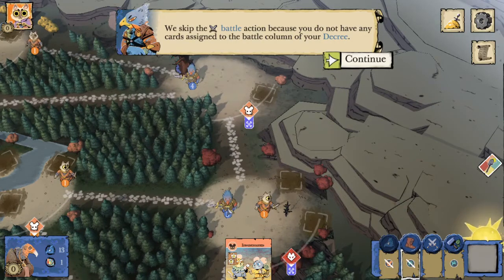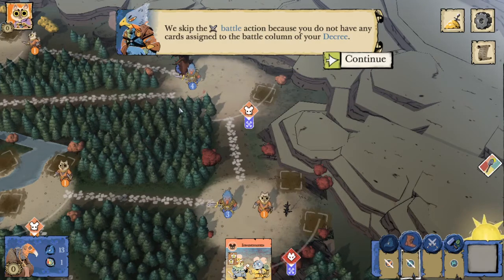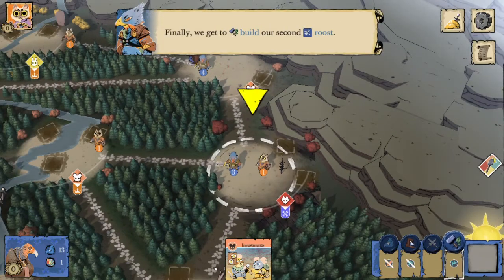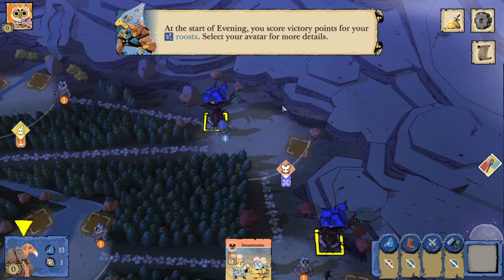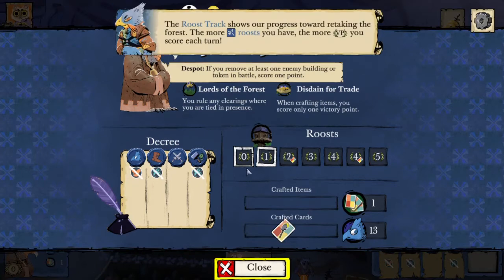One thing to note is if the Marquis had an ambush, it would reduce our number of hits down to one. So if you suspected they had an ambush, you might want to move one or two more warriors if it was a particularly crucial battle. Now we are going to build our second roost, and that is going to fulfill the build portion of our decree.